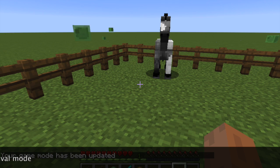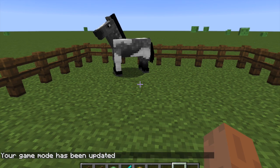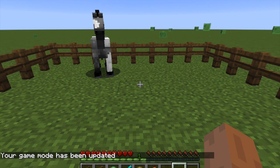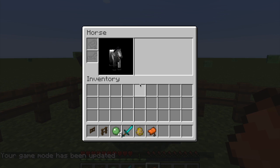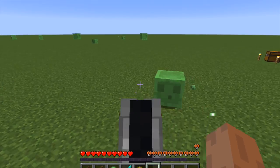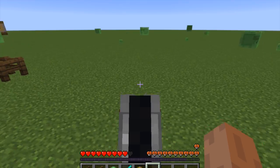So when you're in gamemode c, just quickly grab a saddle. Then if you really want to be in survival, type 'gamemode s' — you're now in survival. Take the saddle, put it on, and boom, you are ready to go riding.